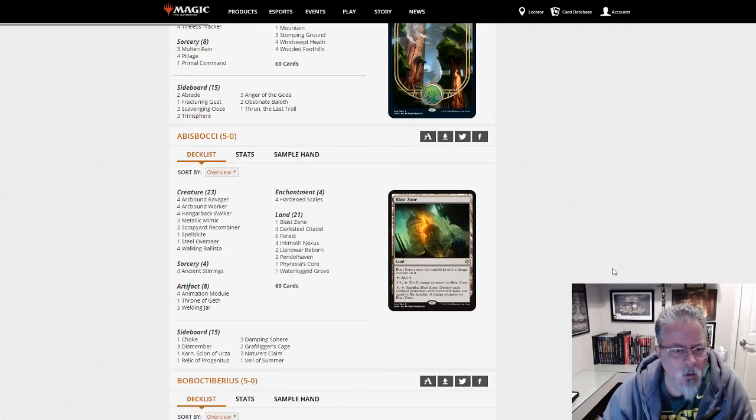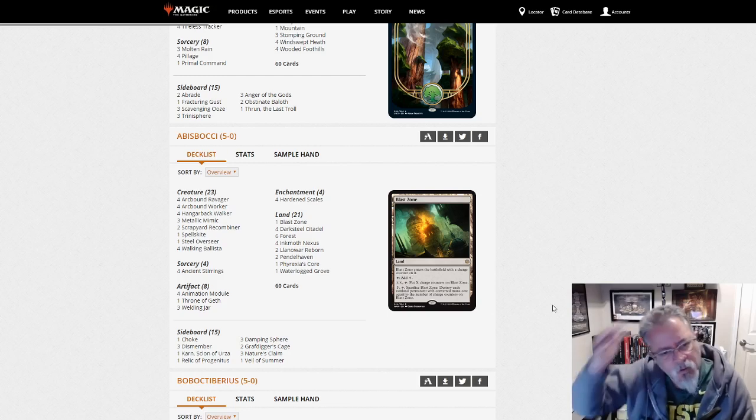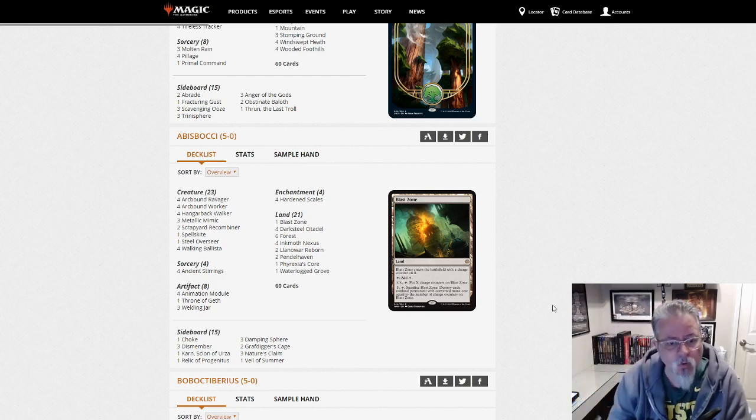Abis Bachi with Hardened Scales. Ravager decks are a thing. Good to see that this deck can survive at some level without Mox Opal. I'm frankly happy to see Mox Opal out of the format — free mana is just a problem.